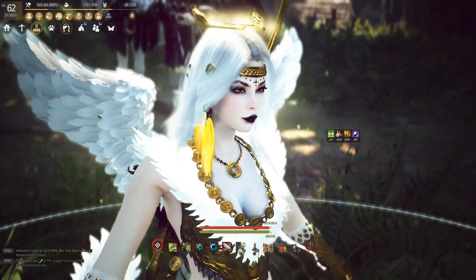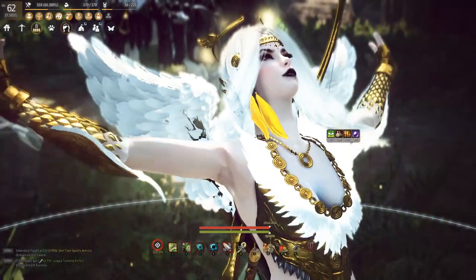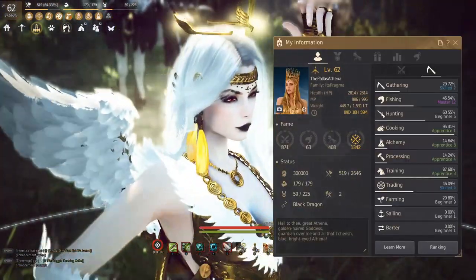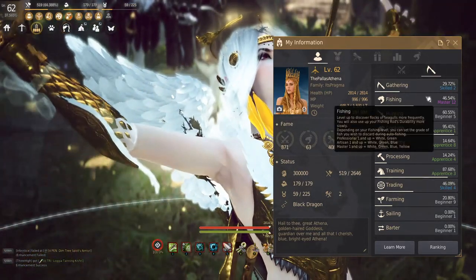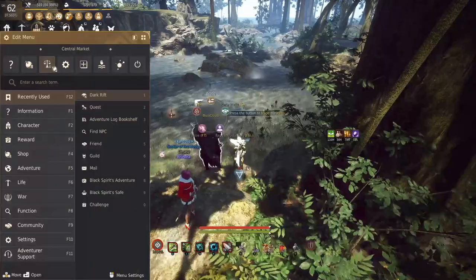What's up guys, today we're going to be talking about the life skill fishing, more specifically AFK fishing, which I believe is the easiest life skill to get started on. AFK fishing is a great way to start making passive income, whether you're trying to make some bank later on with deep sea fishing or you're just trying to make some quick passive income.